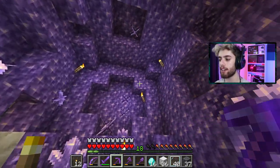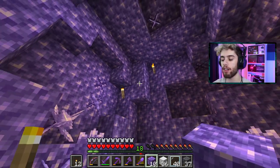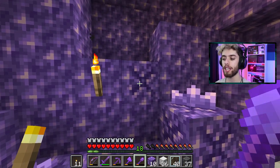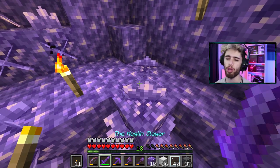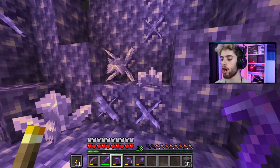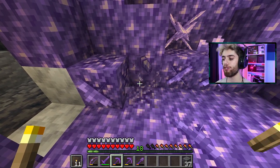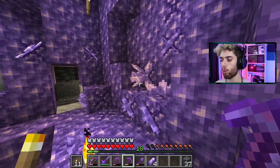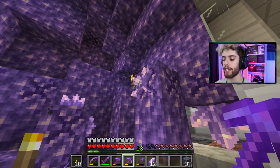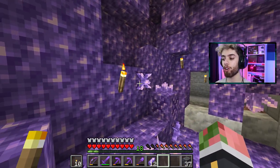So basically, inside of these geodes, all these normal blocks are normal blocks — you can break them, pick them back up, place them back down. Pretty simple. But these cracked-looking blocks are what actually bud the amethyst. These can grow amethyst. You can't harvest them — I can't break this and get anything back from it. These work kind of like crops — they grow bigger and bigger. This big one right here is the final form. I can fortune it to get some amethyst shards, or I can silk touch these things to actually pick up the growable amethyst cluster. For the smaller ones, I can silk touch these as well and replace them on other budding amethyst blocks and they'll actually grow, which is awesome.